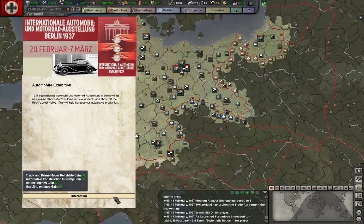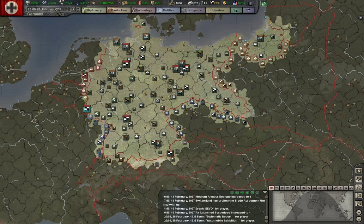The 1937 Berlin Auto Show — German auto manufacturers exhibit here as well as other major automotive manufacturers coming to Berlin. So we will do a little tech stealing while this is going on. That improves our tech a bit. Short barrel guns have been increased for our tanks.